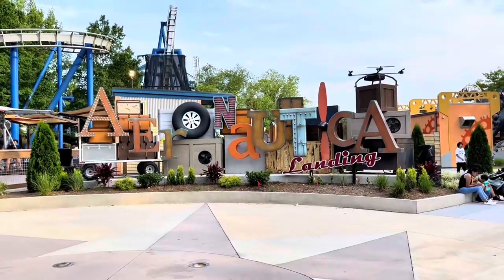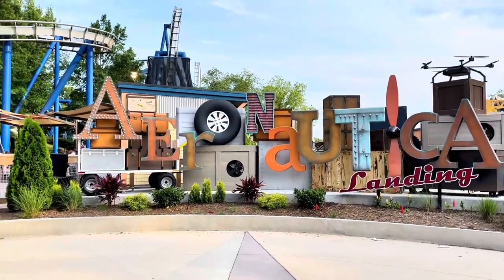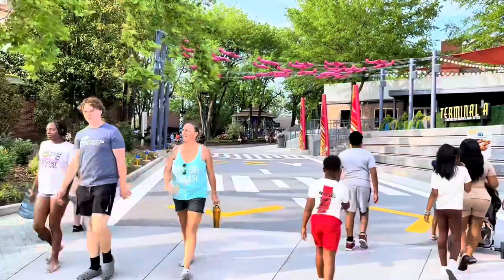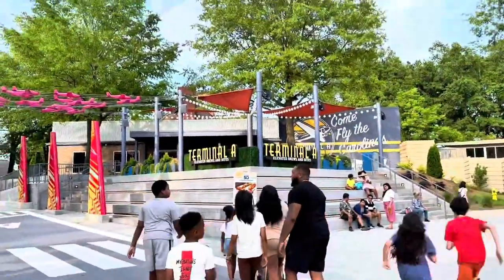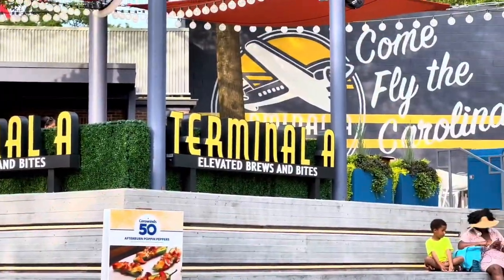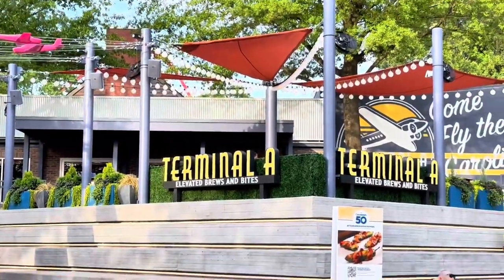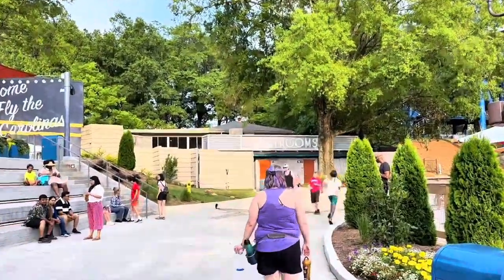Here's the new Aeronautica Landing sign — pretty cool — with a ride right next to it. If you come from the other direction, you still have a runway on the ground. There's also a restaurant up there: Terminal A has Elevated Brews and Bites. 'Come fly the Carolinas.' It looks like a brewery slash restaurant up there, with some restrooms over to the back side.